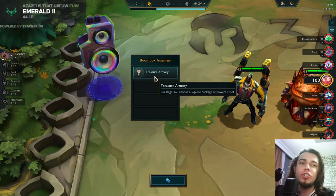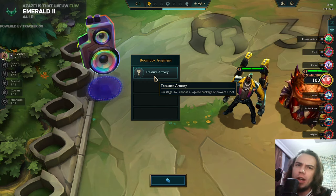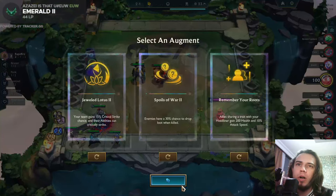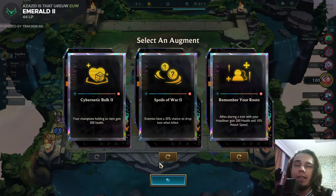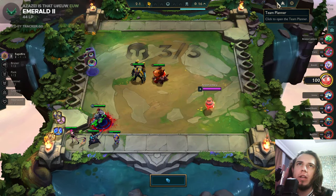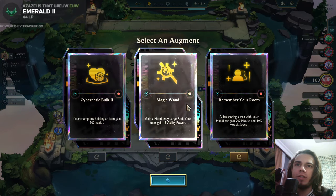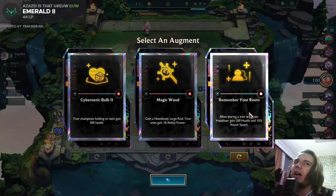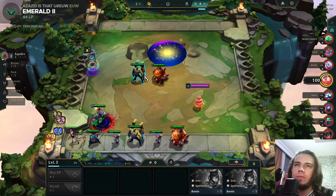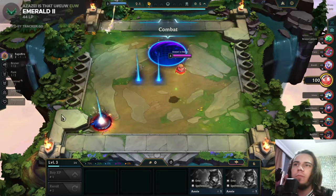Alright guys, what's up - this is the Treasure Armor portal on stage 4.7. On 4.7 we choose a powerful loot box, and in this one I am trying to make something crazy. I theory-crafted a comp in my mind - I'll tell you about it in a minute. This right here - Sentinel Guardian - okay, I think I'm forging Hex Takes for now.